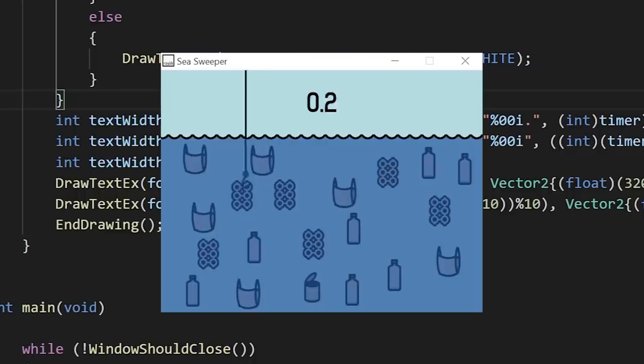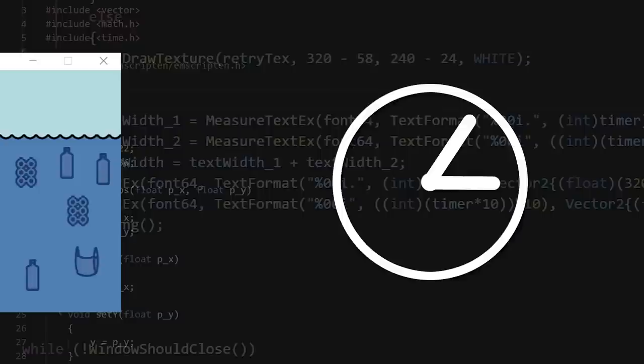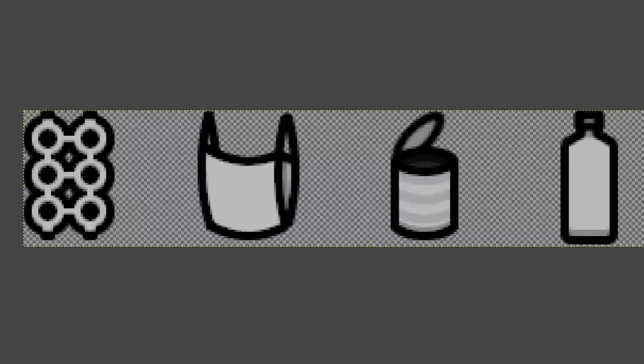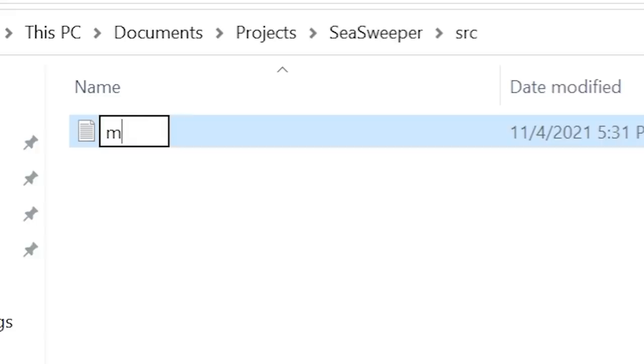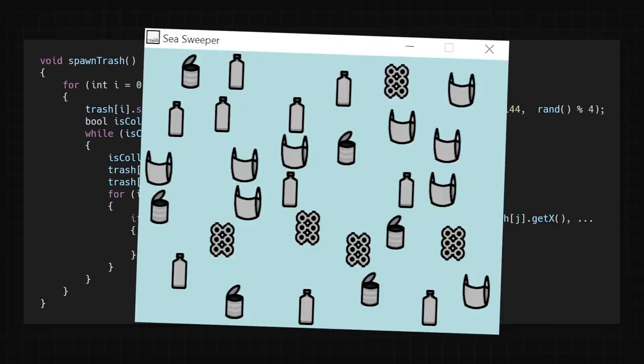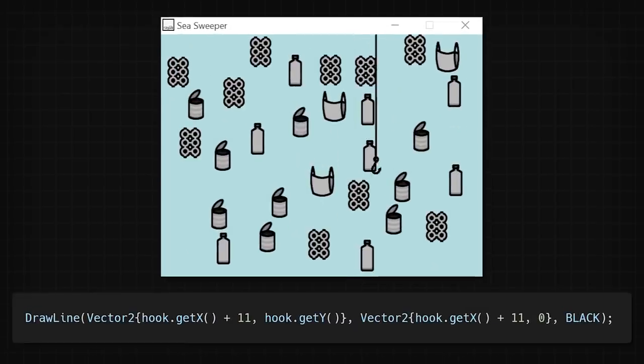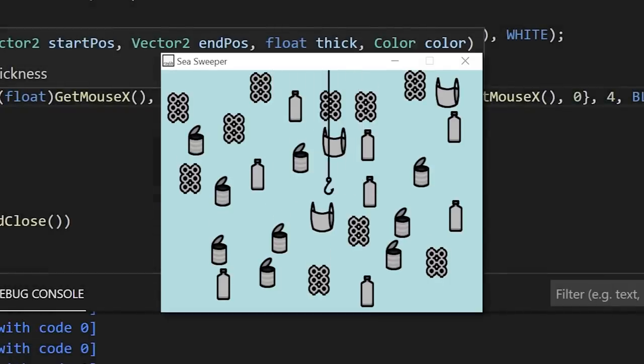That's why I made this game, which I had to create in just one day to finish in time for MrBeast's video. I started by drawing a bunch of trash, then I cracked open the good old C++ and wrote a function to randomly spawn the trash sprites on screen. Then I made a fishing hook that follows the mouse cursor and draw a line from its Y position to the top of the screen, so now it kind of looks like you're fishing,